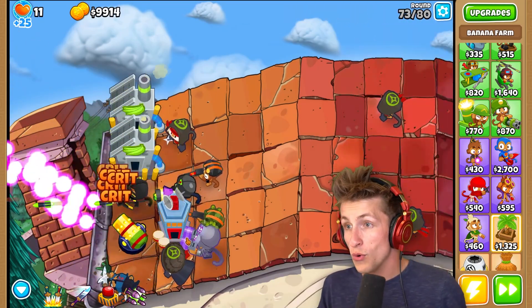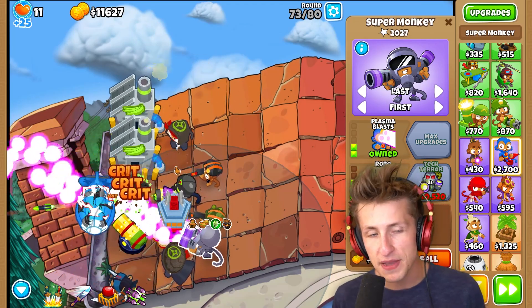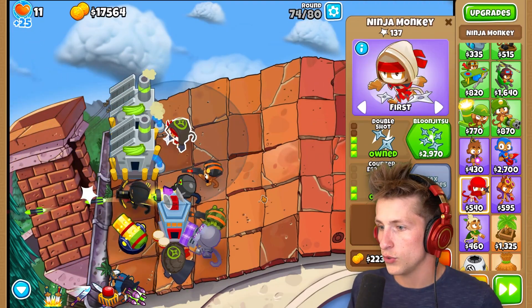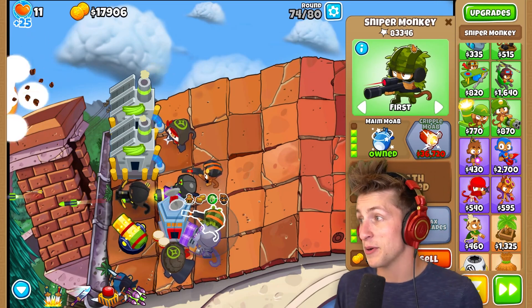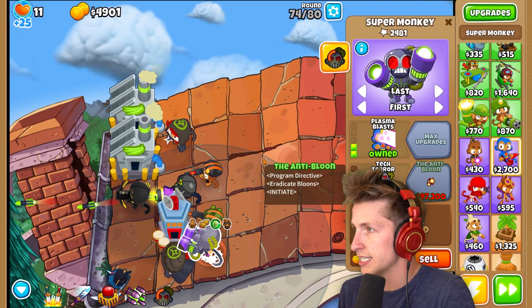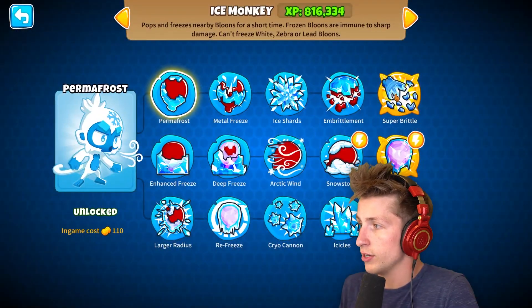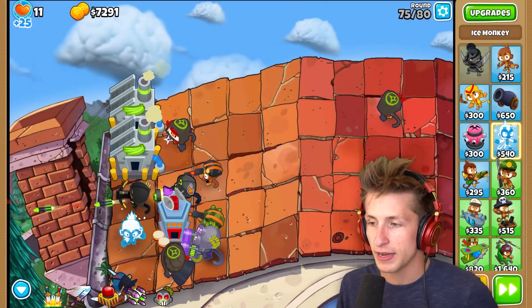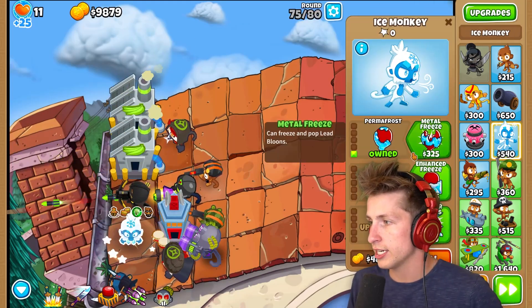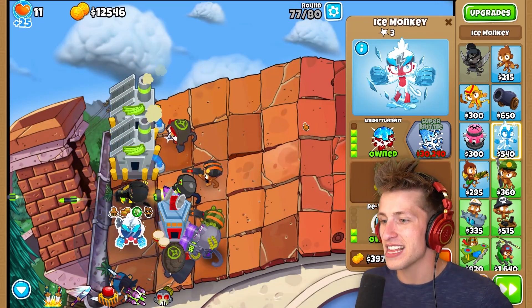We're going to be able to sell both banana farms for $40,000. If we make enough money, we might be able to get the anti-balloon gunner. I also think I want to get super brittle because it actually makes them take more damage, and that's kind of what we need right now. I can go with super brittle with larger radius and refreeze. We're on round 77, I need $33,000 - I'll be able to get that no problem.